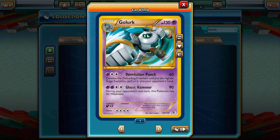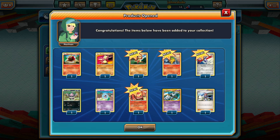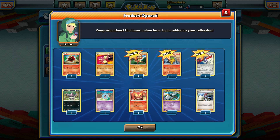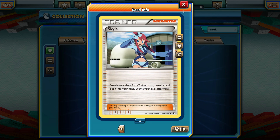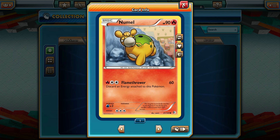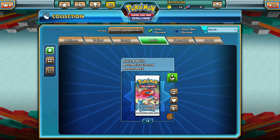We got a shiny Pokemon in a pack without it being an EX — why have we not gotten an EX yet? Golurk though is still a very cool shiny Pokemon with almost a fingerprint design all over the card and a Psychic energy. Really, really cool card. Devolution Punch and Ghost Hammer aren't amazing, but it's a shiny so that's cool. We also got Darmanitan with a damage counter punch. And we got a Skyla — Skyla is always going to be a super helpful Supporter card, so I'm pretty glad to pull some of those.